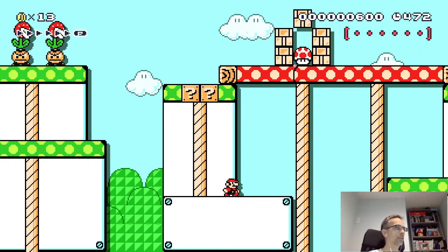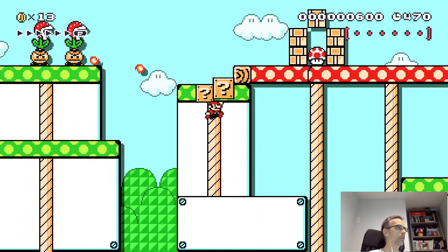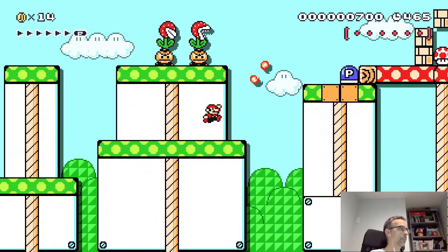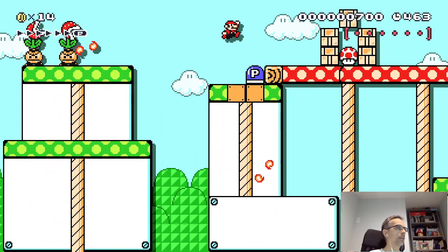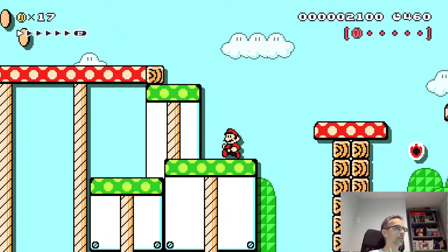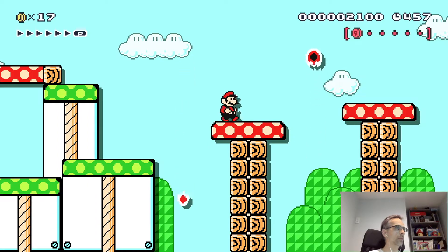Can I just run off here? Nicely hidden. Red coins — oh right, so I have to get red coins.